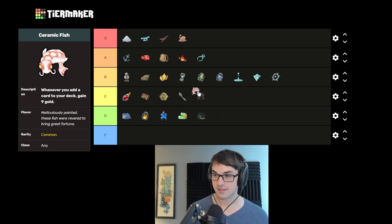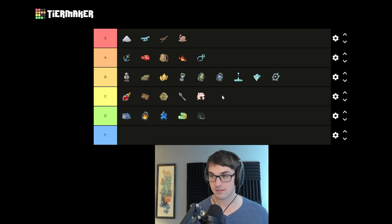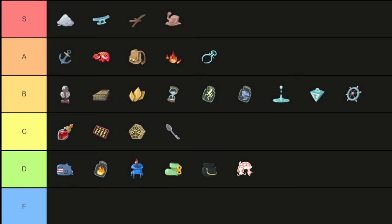Ceramic Fish gives nine gold whenever you pick up a card. It consistently gives you around 100 to 120 gold — if you find it early, it's a good process. I find it's a passably fine relic, a slow trickle of money. If you have the Bloody Idol, it'll heal you whenever you add a card to the deck, which is kind of cool. I'm going to put it in D — comparable to Maw Bank, though Ceramic Fish does usually give more total gold.